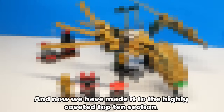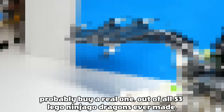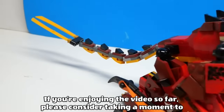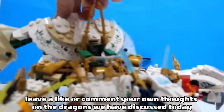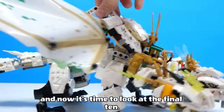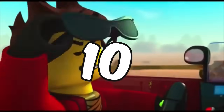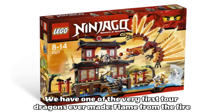And now we have made it to the highly coveted top 10 section — out of all 53 LEGO Ninjago dragons ever made, these are the 10 most incredible, breathtaking, notable, and game-changing entries. Coming in at number 10 — X for the Roman numeral fans — we have one of the very first four dragons ever made: Flame from the Fire Temple set in 2011. In terms of set numbers, this is the second ever Ninjago dragon, the first one surprisingly being Shard, but all four are in a league of their own.